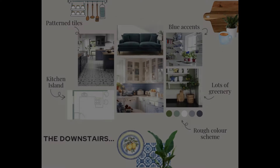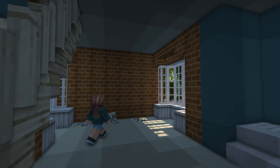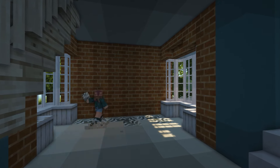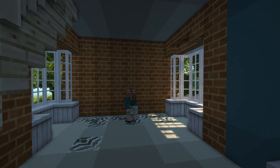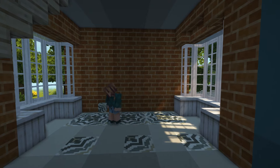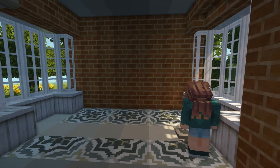Let's take a quick look at our client's mood board for the downstairs rooms. They really want to lean into the blue color, with simple accents and details to bring the space to life. We start by laying down a new floor in the kitchen — the clients hinted they like the look of tiles, so we're going in with some glazed terracotta blocks, placed in a way that creates a really lovely pattern.